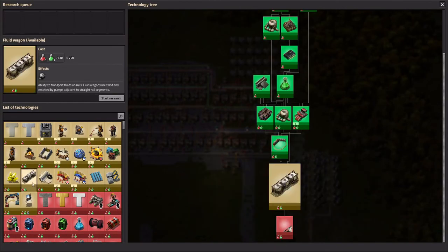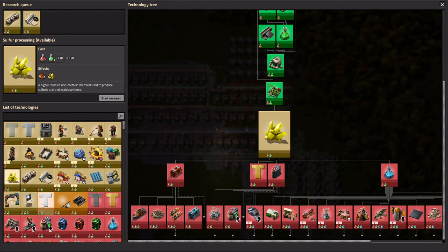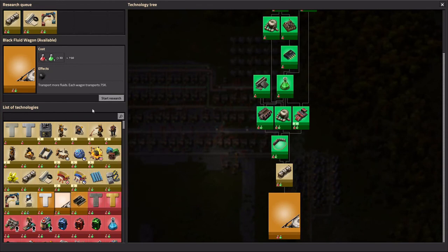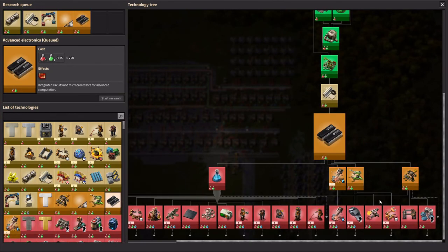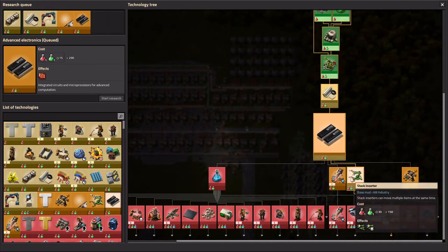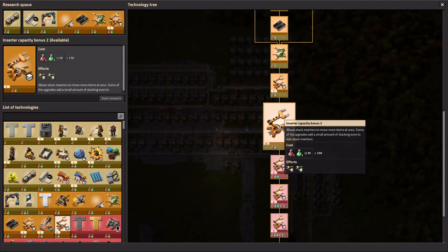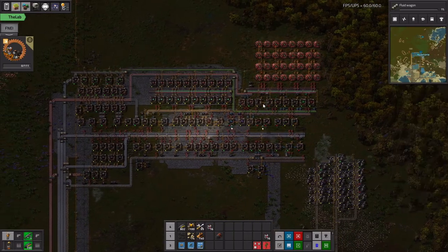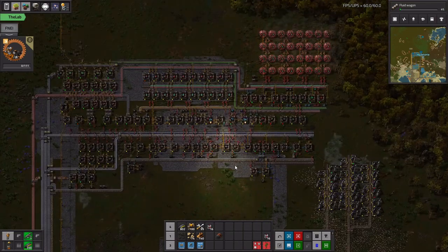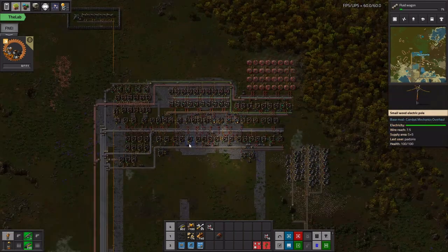I think this will be a good place to take a break. We got all the way up to military science, so we'll probably just finish up a couple of last researches. We went to LTN, and probably the only other thing worth going for is mine productivity — and this bonus too — that will upgrade all of our inserters to carry twice as much, which will double our inserter capacity.